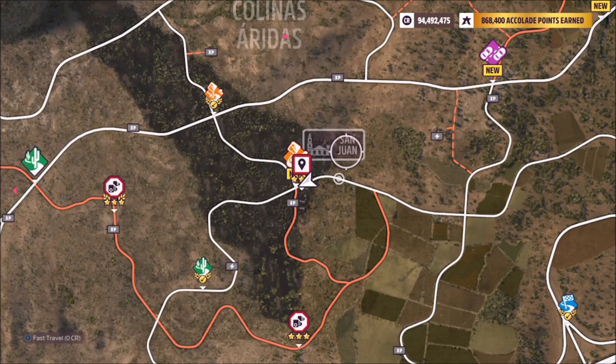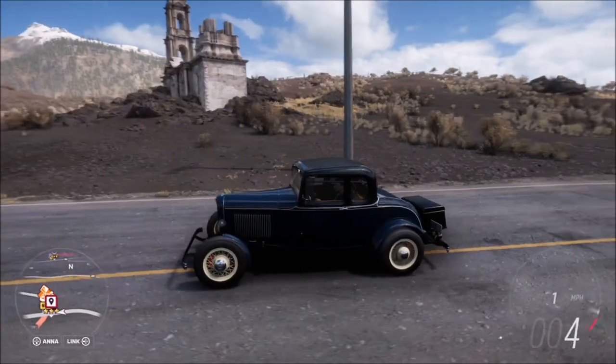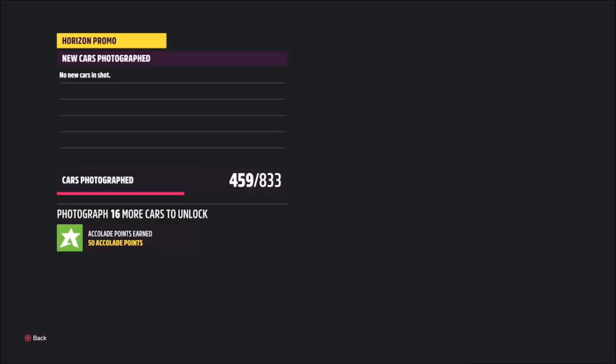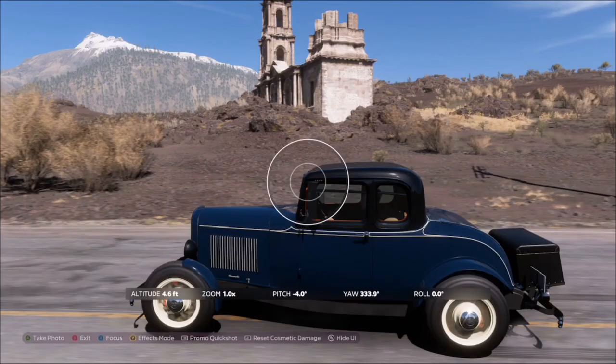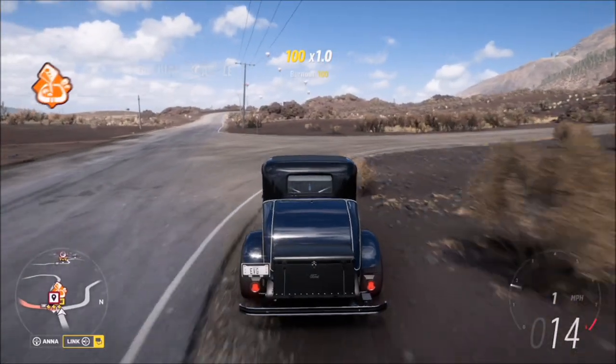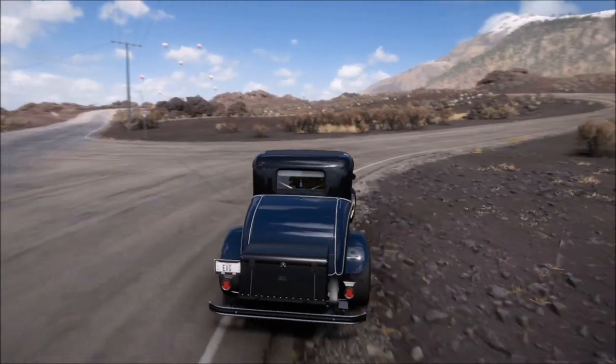There's a structure here that's obviously in the thumbnail. As soon as you're on the main road by it, just take the photo with the car in it. It'll pop up with two tick boxes — one saying you're in a rods and customs car, and one saying you've taken the photo at San Juan. And that's literally it for this week's photo challenge — it's super easy.